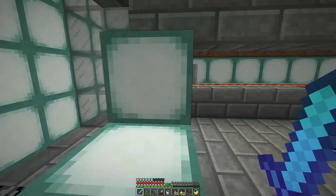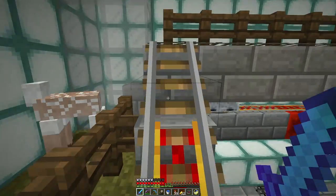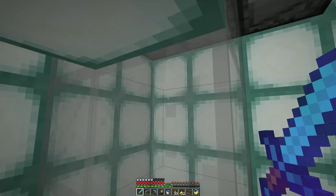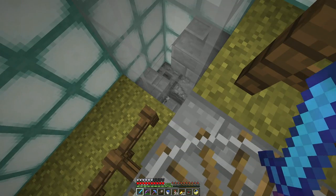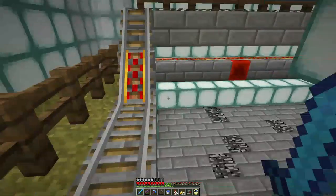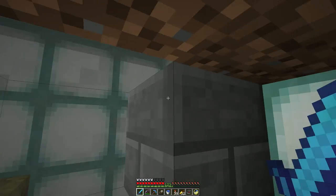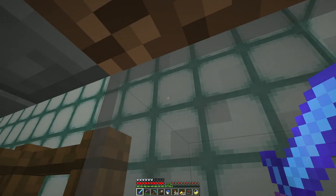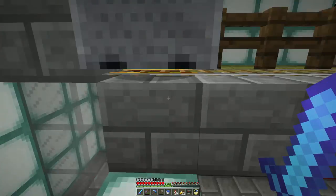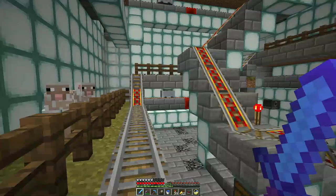When an item enters the block where the hopper is, it just treats it like a full block and then it continues to go on up. And that's how we make these glass item elevators - with the hopper being off to the side, items going up through it treat it as a full block.